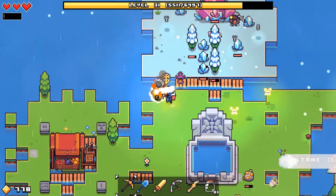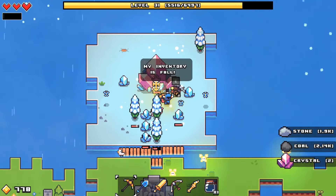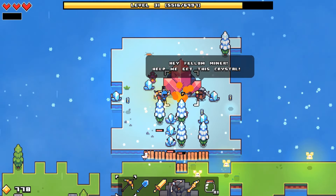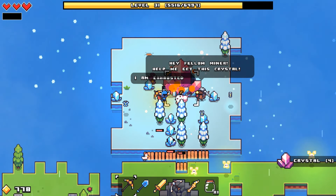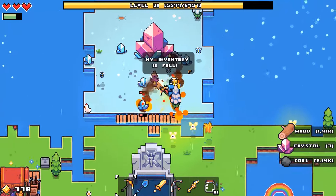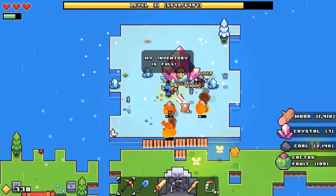Hello everybody and welcome back to Forager. This episode we just unlocked this last time. We're going to talk to this dude - hello, hey fellow miner, help me get this crystal. That is insane, that's crazy. I'm just gonna have to hit that once every time on the way past. I didn't mean to kill that cow, whoops. I wonder if I put a mining beacon here, would that work? I need to catch some butterflies though.